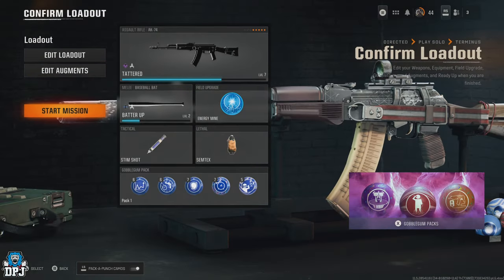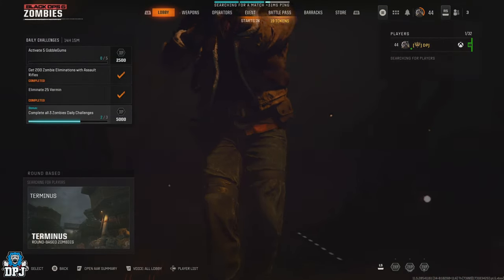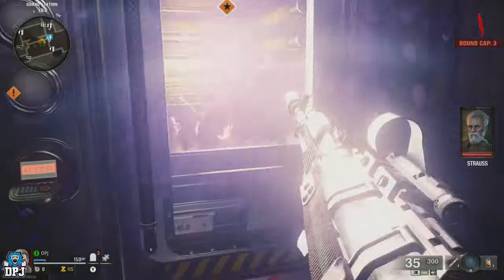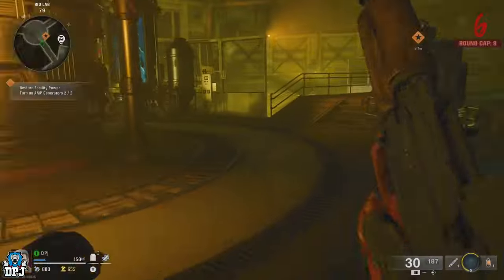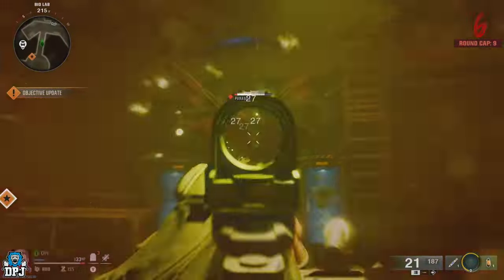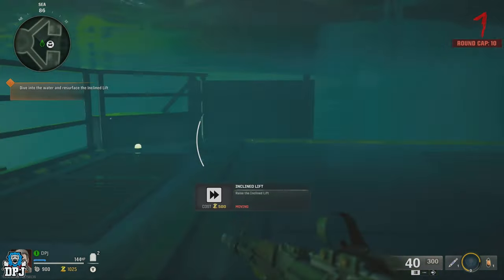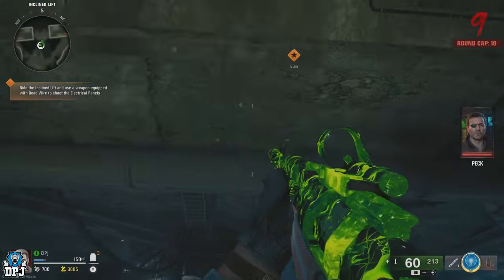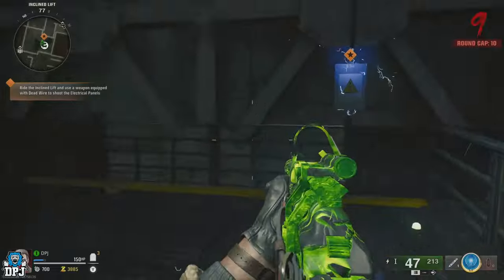To do this, load into zombies, select the mission and select directed mode. Make sure you have the weapon of choice — nothing else is required beyond whatever you want to level up and work on camos for. Load into the Terminus mission and progress the mission. You first have to activate and protect the three amp generators. The third brings you down to a section of the map where, upon protecting that generator, you then have to trigger the lift.